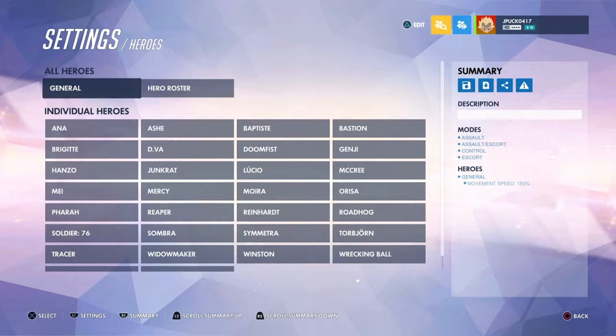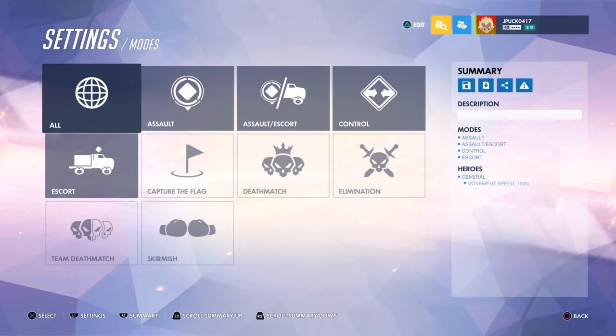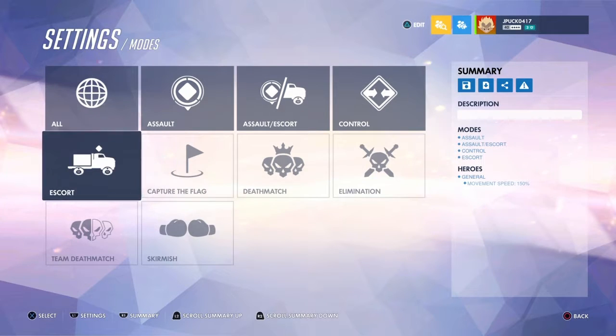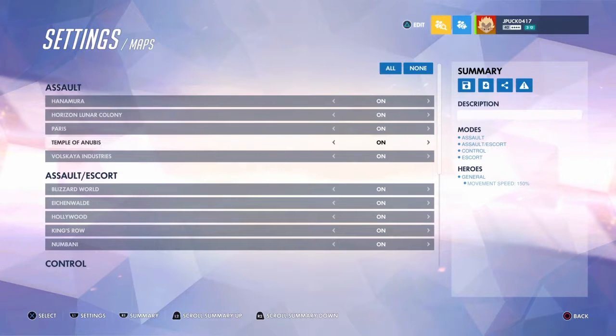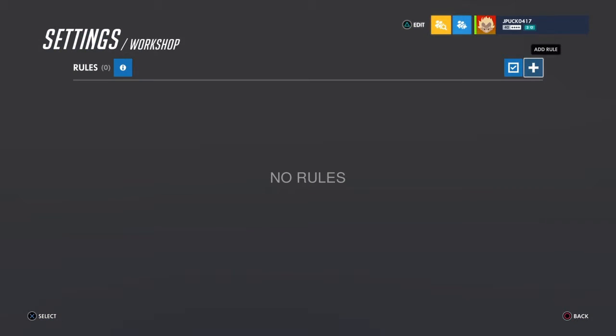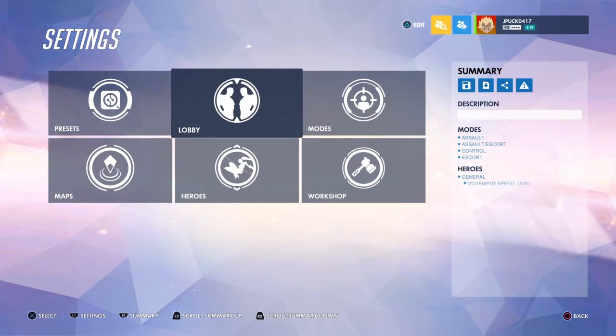Back out of that and you have the game modes. Since it's quick play, you're only going to have the four maps — you can toggle them on and off. The workshop mode I don't even know how to mess with, so I'm not going to attempt that.